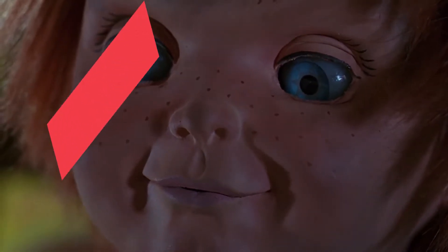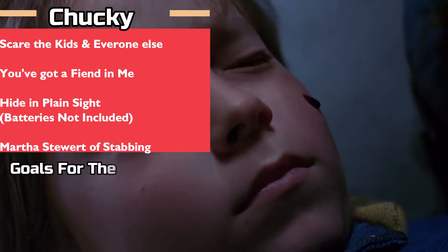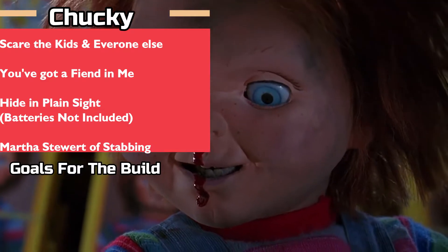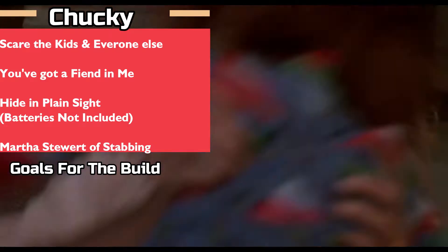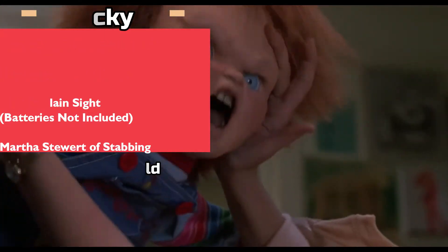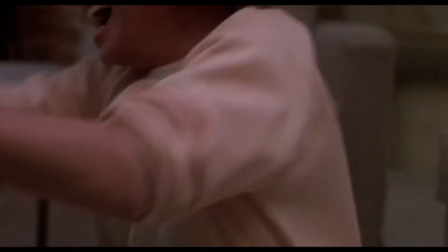Our goals for this build are pretty straightforward. He has to be able to frighten grown adults and kids alike. He's a serial killer with the ability to kill just about anything he gets his hands on. Chucky is able to sneak around and pretend to be a child's plaything, and when he kills, he's very effective at it, so we're going to need some kind of attack while sneaking about. We'll figure it out.